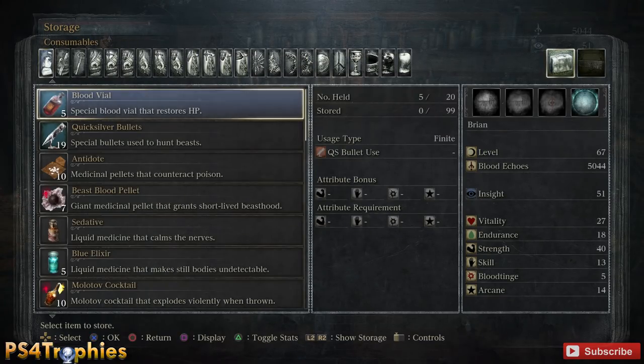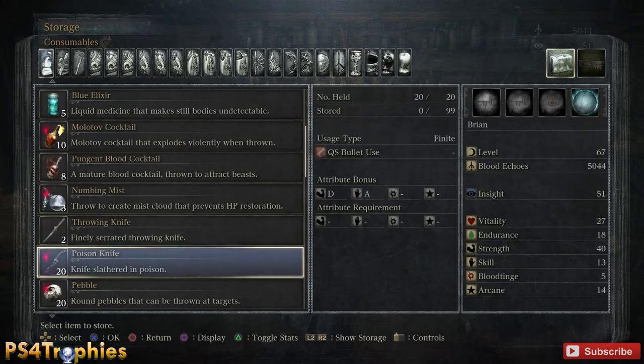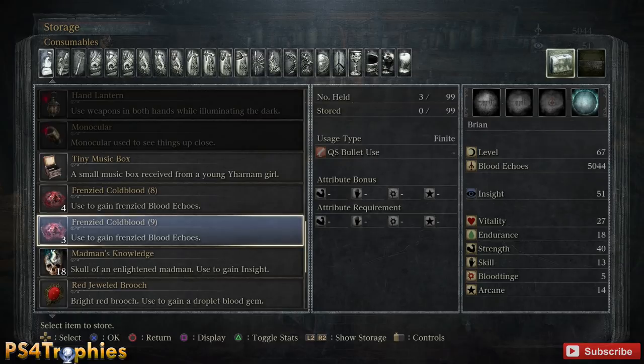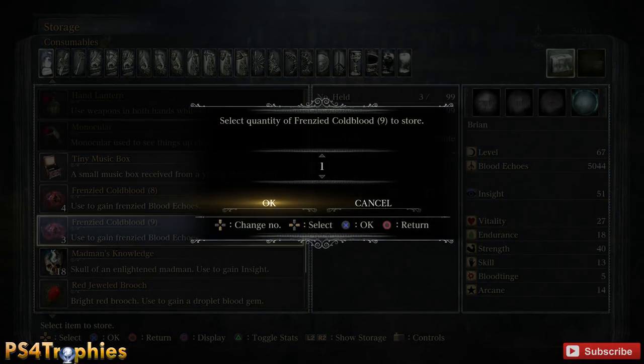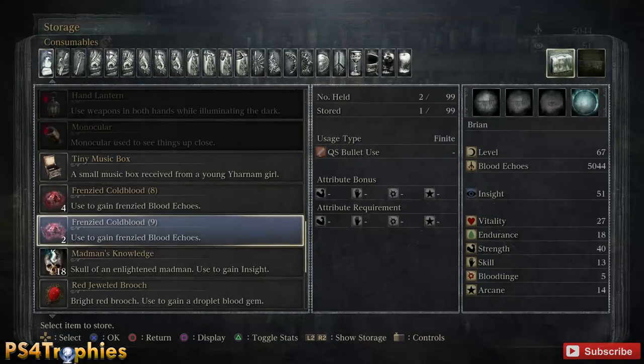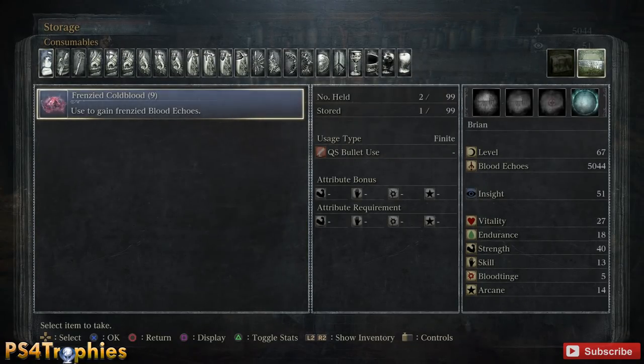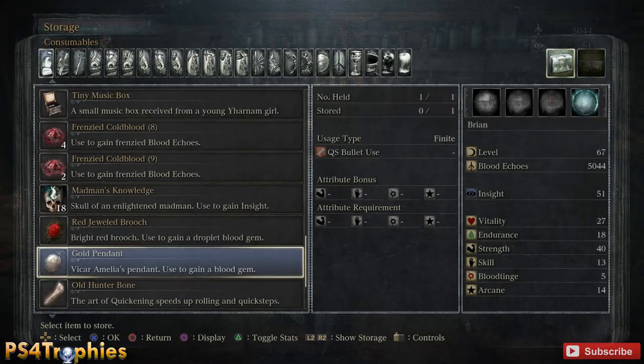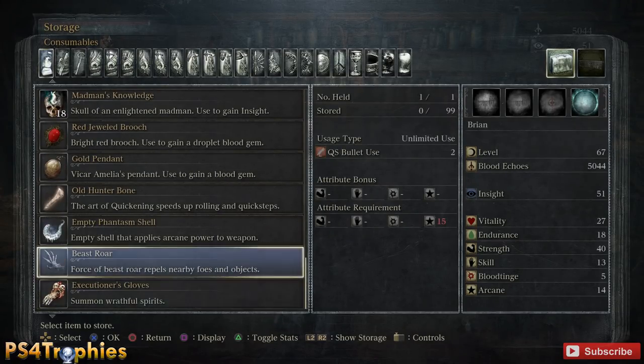The item I want to duplicate is what I'm going to put into the storage. In this case I'm going to scroll down and find a Frenzied Cold Blood — the ninth level. I'm just going to place one inside of there. So at this time I have just one item in storage. Now, every time I place a pebble — because that is what I put in my second account — it's actually going to increase the number of Frenzied Cold Bloods in my storage.